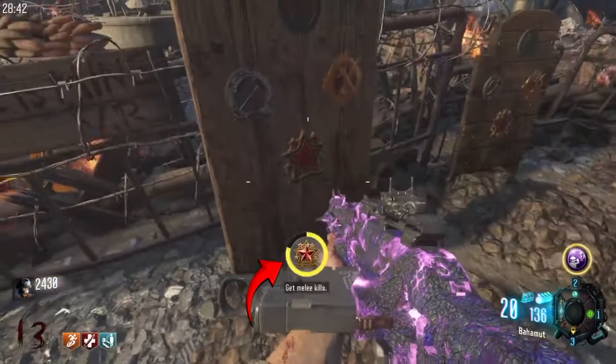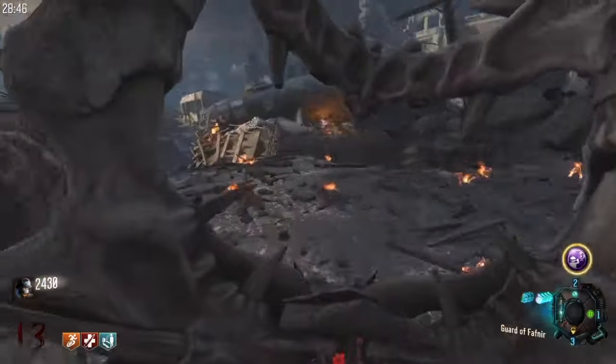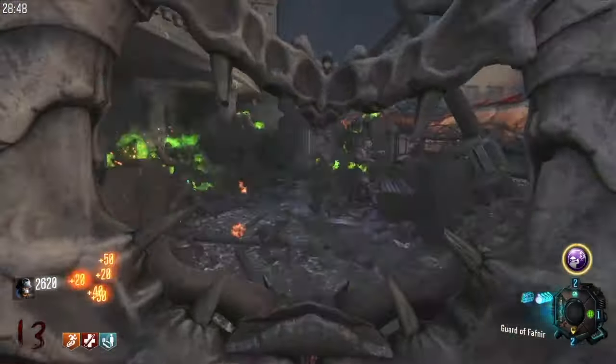When you're building the gauntlet, for the step where you need to get melee kills, you can actually use the shield blast to get those kills. You don't need to do it with a melee weapon.